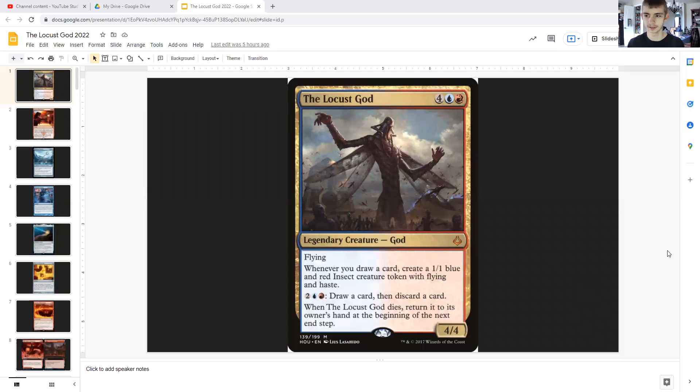Hey guys, what's going on? Connor Spellhater here, back with another EDH guide. So today I figured we'd take a throwback period since we don't have anything really exciting for Kamigawa and Neon Dynasty. There is that one white legendary creature that Commander would identify as all five colors, but not very interesting. So we'll take a look at the Locust God today.